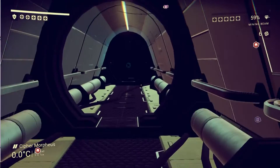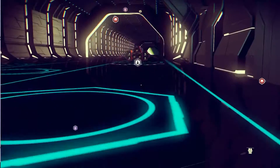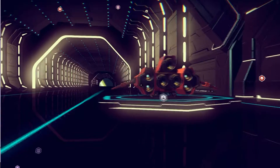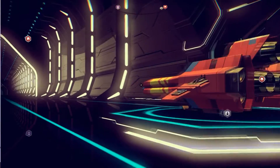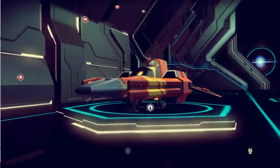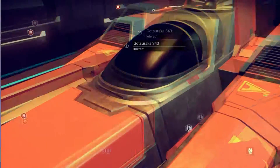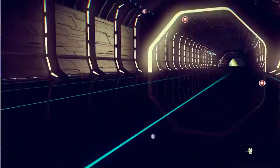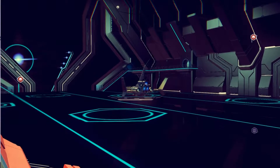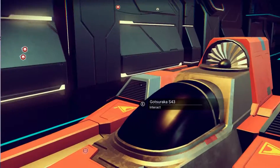Another thing I said I was going to do in the last episode — I may have found a new starship. It may not be the coolest thing in the world, but I finally found one where I thought it looks cool, and it gives me some extra slots. It looks like an A-Wing from Star Wars. I checked another one but the inventory isn't as good, so I'm just going to stick with this one for now.